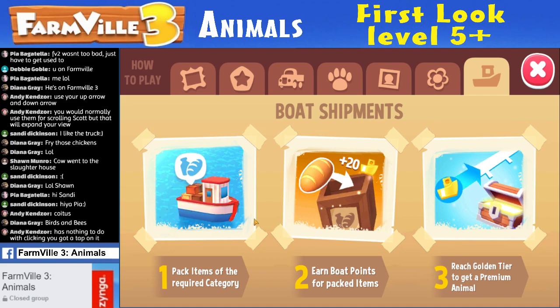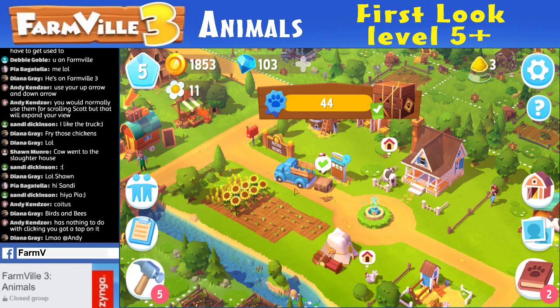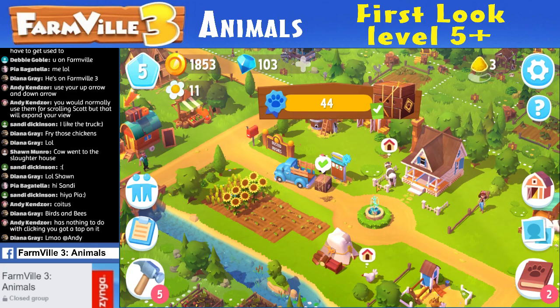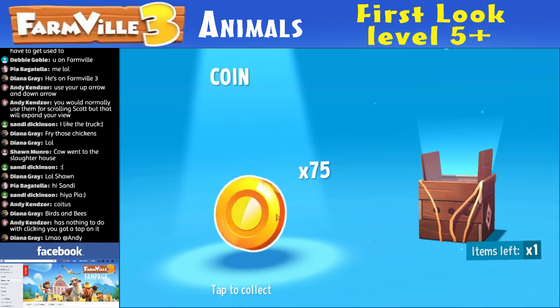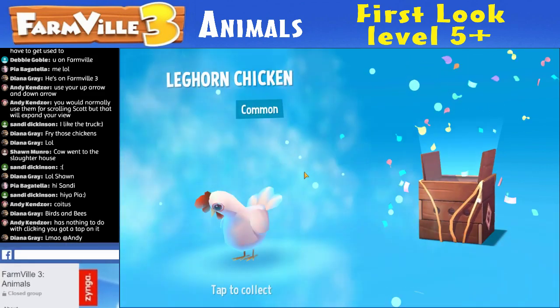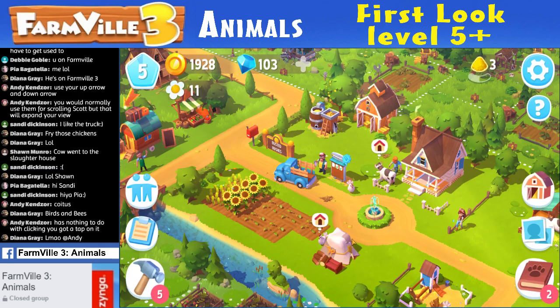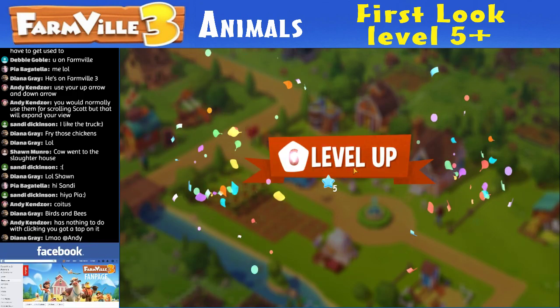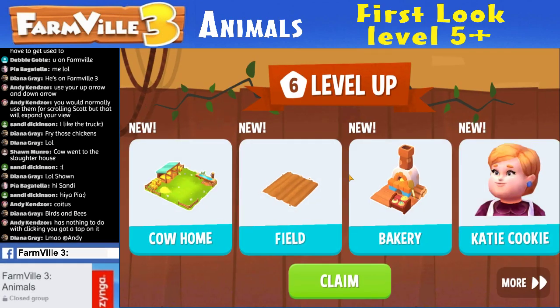Or just level up. Add decorations, get happiness points, unlock milestones. Pack items of the required category. Earn boat points — which I don't have any of yet. A delivery comes in — 75 gold and a cow. Boom — cow. Yes! That's going to give me some experience. Here it is — Level 6! Oh yeah! If nothing else tonight everybody, we got to level 6! That's fantastic.